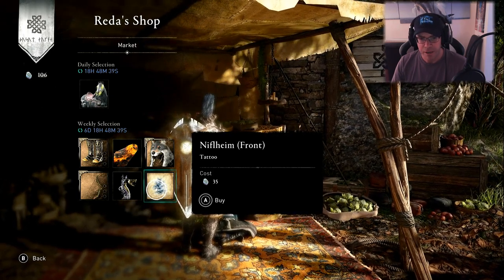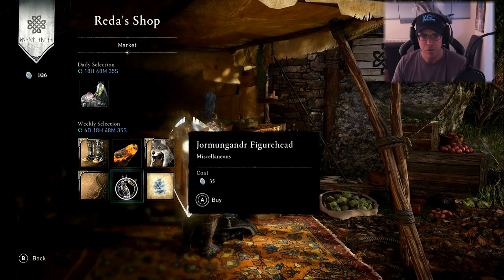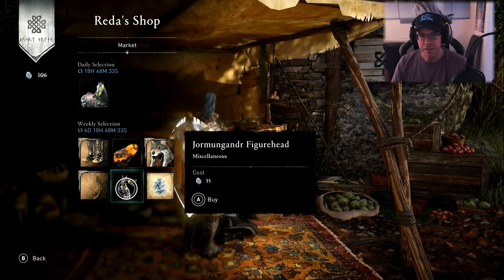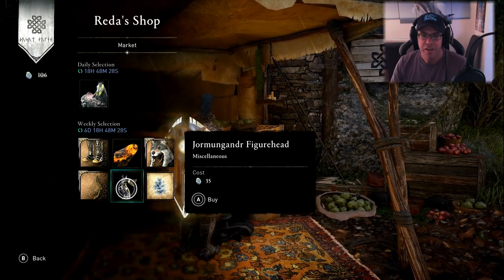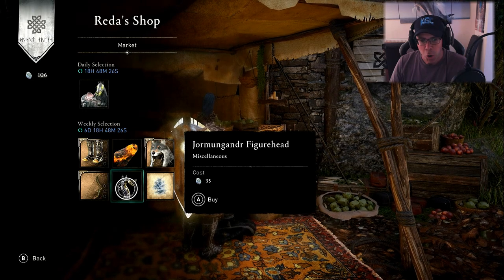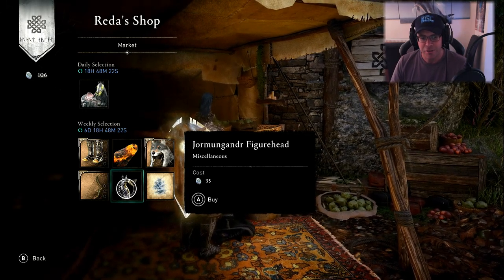Nilfheim Front Tattoo — that's 35 opal. And then we have the Jormungandr Figurehead, also 35 opal. That's for your ship.